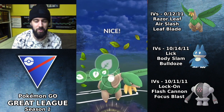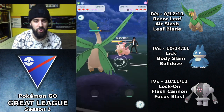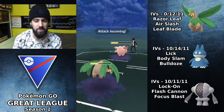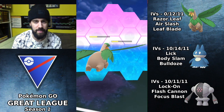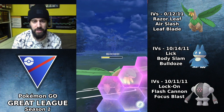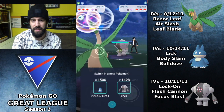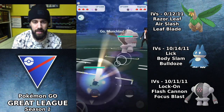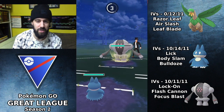I found it interesting that Arrow goes with Razor Leaf as opposed to Air Slash. A lot of Tropius run Air Slash because they get those charge moves a lot quicker, but the Razor Leaf variant will beat Deoxys Defense form, and the raw damage of Razor Leaf comes in handy even in situations against Registeel in late game.